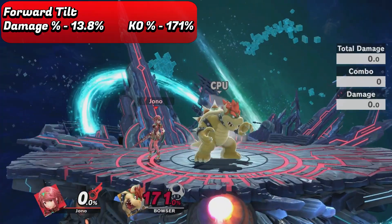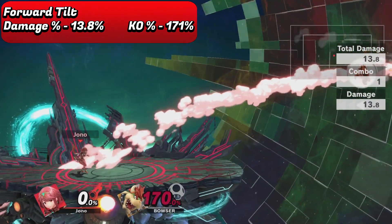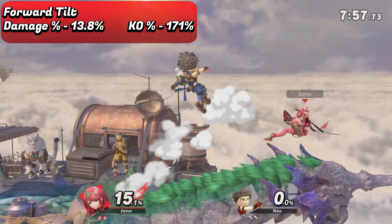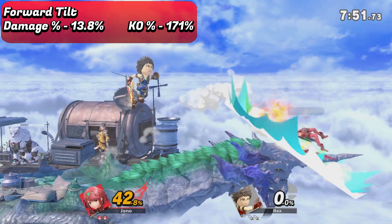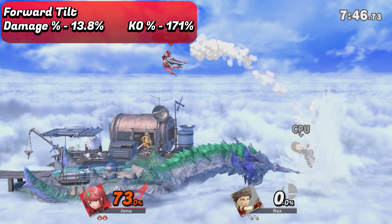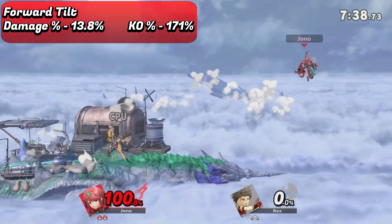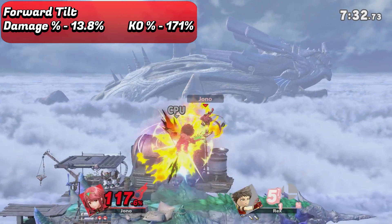Moving on swiftly to F-Tilt. This honestly isn't a great move — it's rather slow, has quite a lot of lag, and doesn't even kill until a very high percentage. It does deal decent damage however. I can only really recommend using it under very specific circumstances, as in almost all situations forward air will be the better option. You might find some use for it at the edge as an opponent tries to recover, where the kill percent is a lot lower and the hitbox is pretty decent. But for the most part, it's not a move you should be spamming.